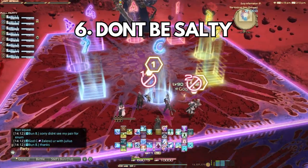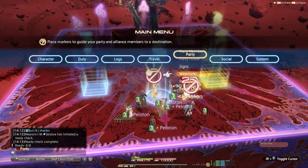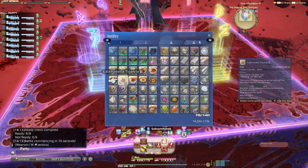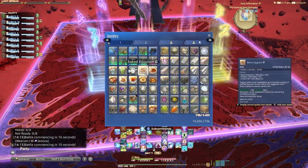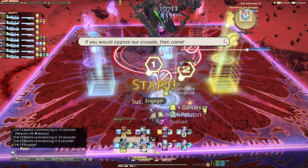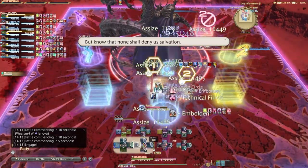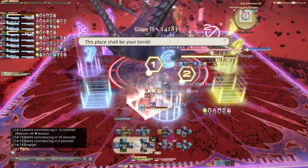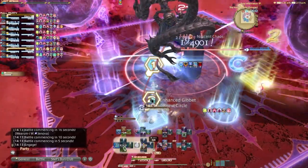My last but most important tip is leave the salt in the cupboard where it belongs. If you come off with a bad attitude, people will reciprocate that. I always start with a 'hey,' 'hi,' or an upbeat 'looking forward to this fight' — that sets the right tone for Party Finder. Being on console is no excuse; you can set up pre-made macros to let the party know you're on console but reading chat and welcome constructive criticism. If someone is being toxic, call it out: 'this is a prog party, we're all learning here.' You will probably have bad experiences, but preparing everything in your own control beforehand really limits those.